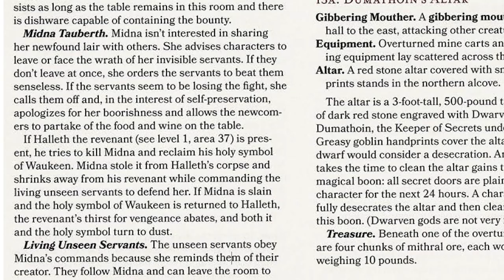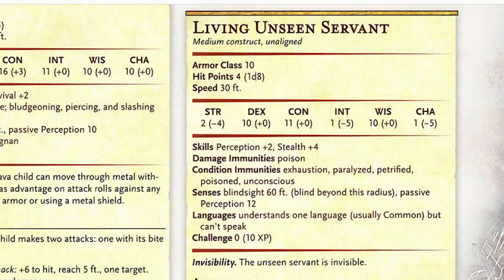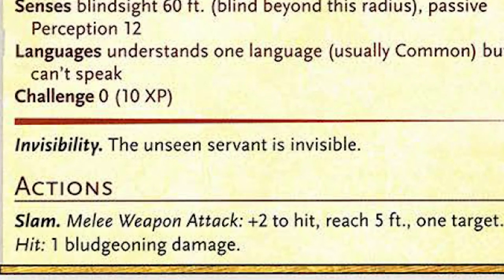Her taking over this room must have taken place very recently — the Fine Fellows are just a day or so in front of the players. They have this revenant Haleth who's out to get everyone. They beat him and threw him in a pit. But she actually has Haleth's holy symbol, so if he comes to this room, kills her, and gets his holy symbol, he goes off to the land of the dead. The living servants, as defined in the book, are a little weak to me — they have only a plus two to hit, very low hit dice, and they only do one bludgeoning point if they hit. So Midna will tell everyone to leave her alone, and if they don't she sends her servants to attack — but, really? I would make these a little bit tougher.